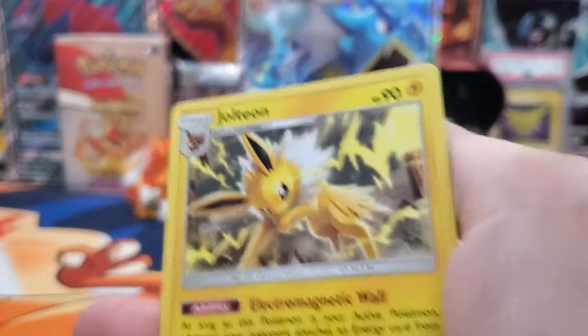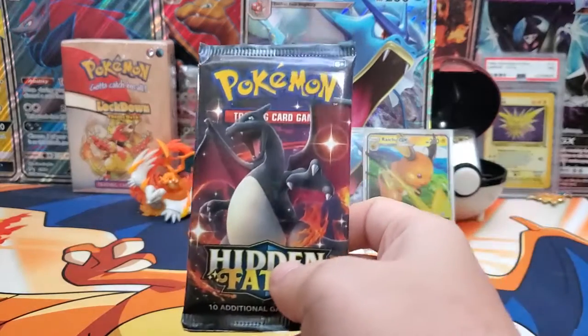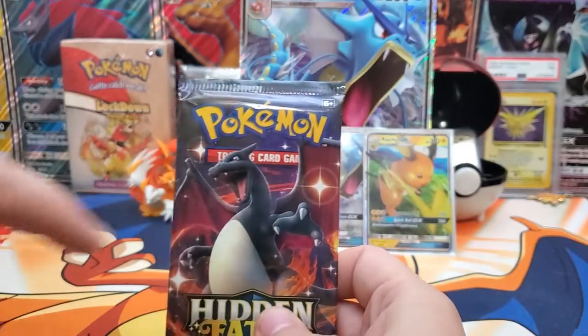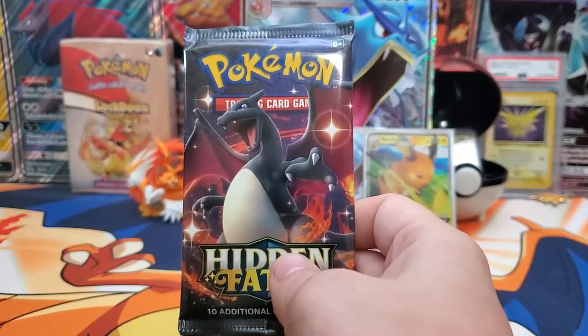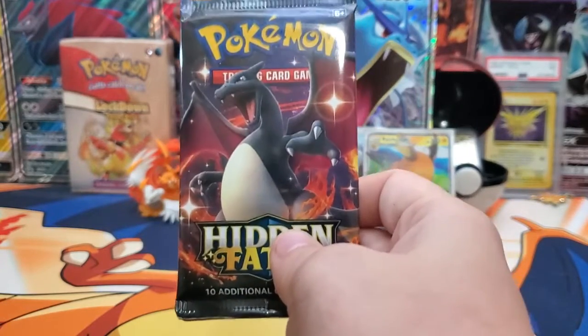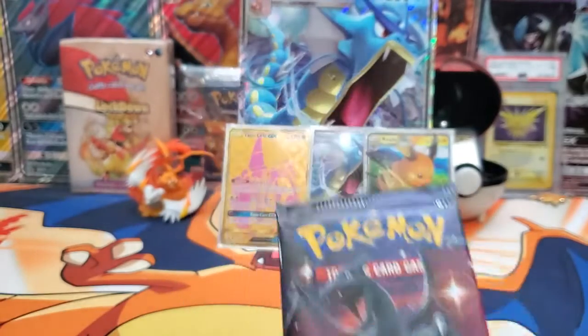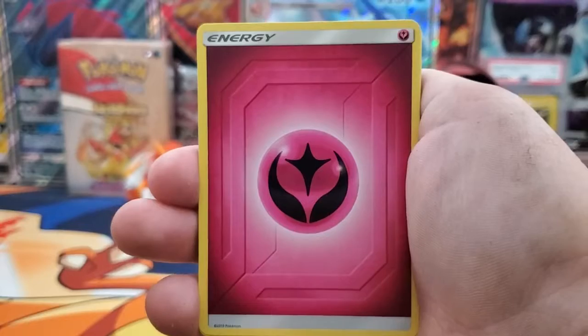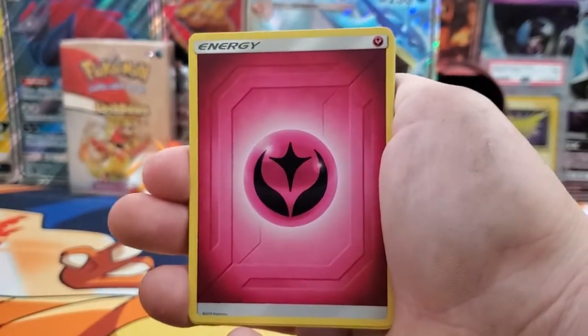Alright, let's go for the last one — this pack right here. Let's see if we can get Charizard in the last pack, in his pack art. Come on, Charizard, please show up. Alright, let's see what we get in our last pack — the Charizard pack.